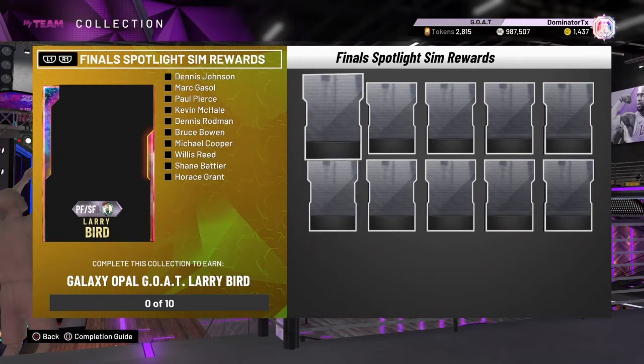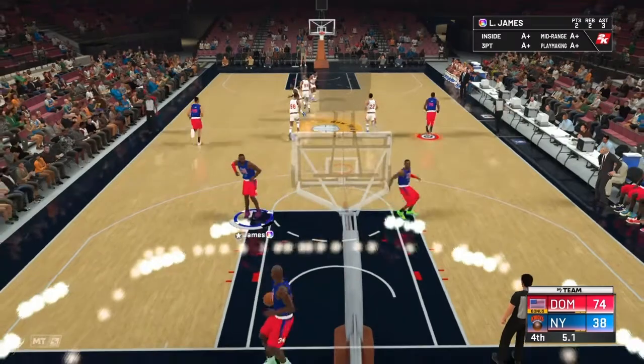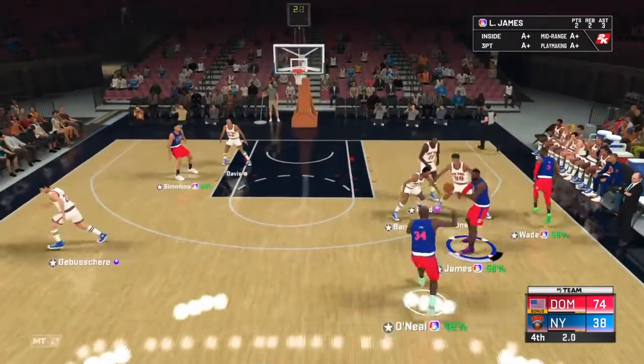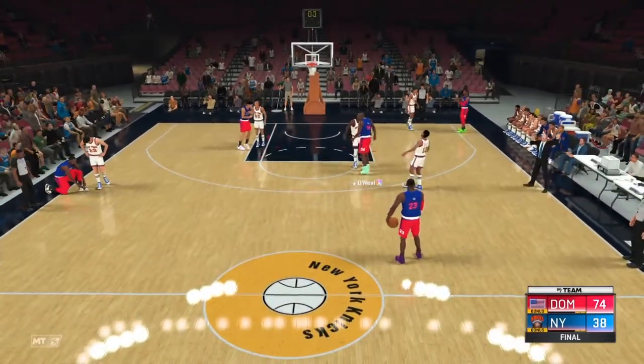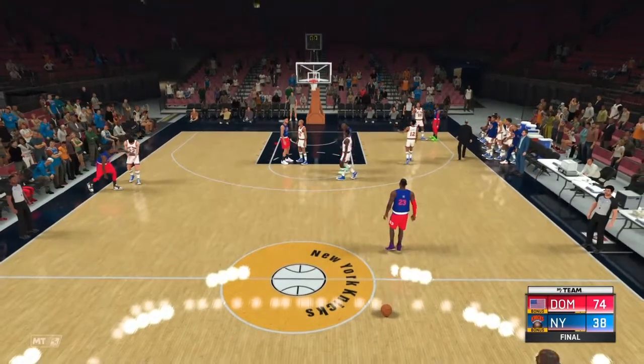They're all superstar difficulties, so 1.5 times — not Hall of Fame — all 10 of them. If you struggle with them, you can grab the New Jersey Nets playbook to help out.